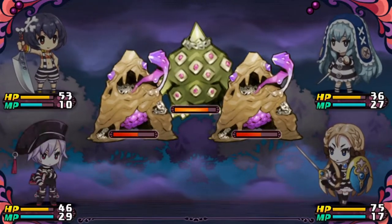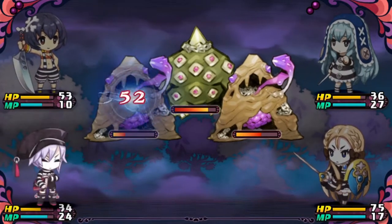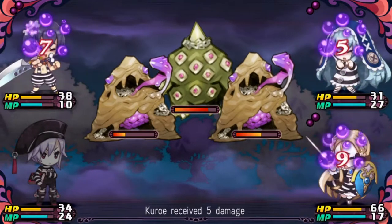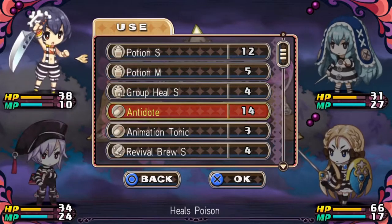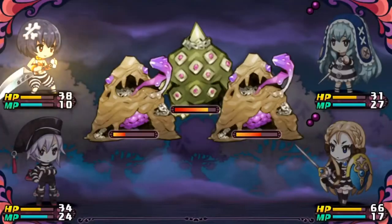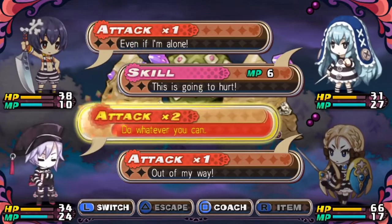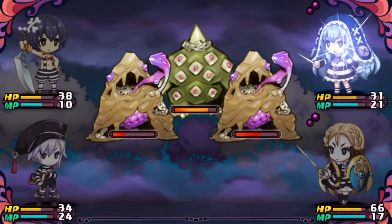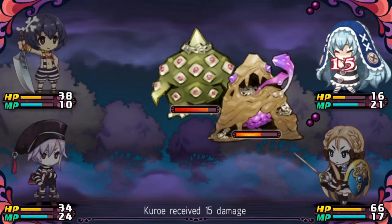I should probably swap someone in here. Wait, I didn't realize they were poisoned. Okay, I need to hot swap that out. I don't like this. We're going to get an antidote. What can we do here — even if I'm alone? We're going to try... you're going to take out this dude. Of course, I always forget to press my awesome button.